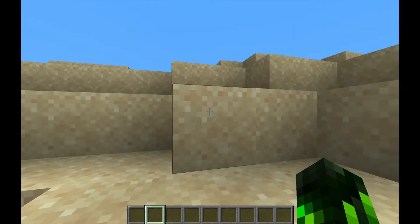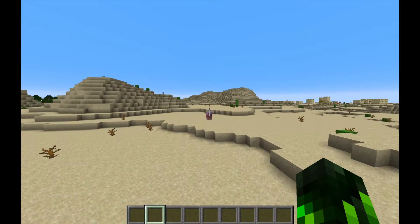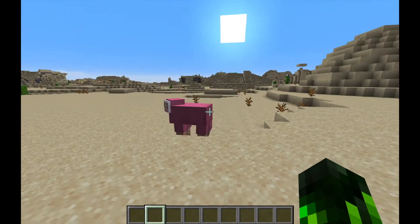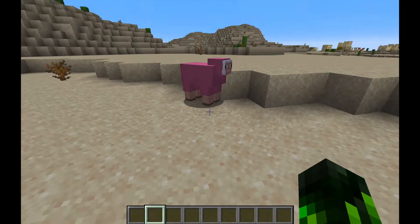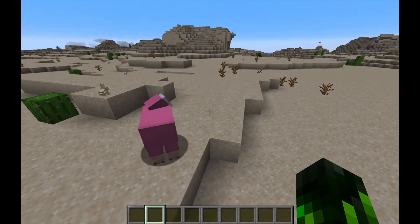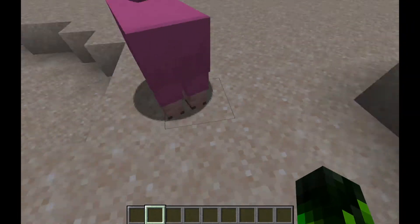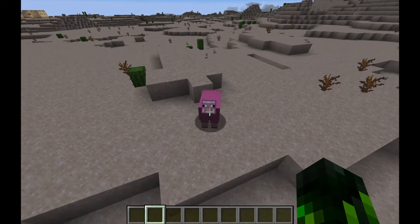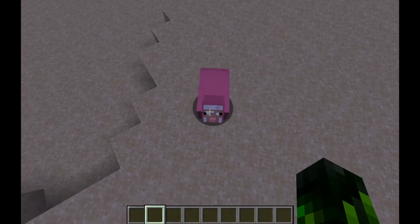The first one — is that a pink sheep? No way! A naturally generated pink sheep has only a 0.164% chance of actually spawning. That's not even one percent, making it one of the rarest mobs to find naturally. Obviously you can always find a white sheep and dye it pink, but actually getting a naturally generated pink sheep is crazy difficult.